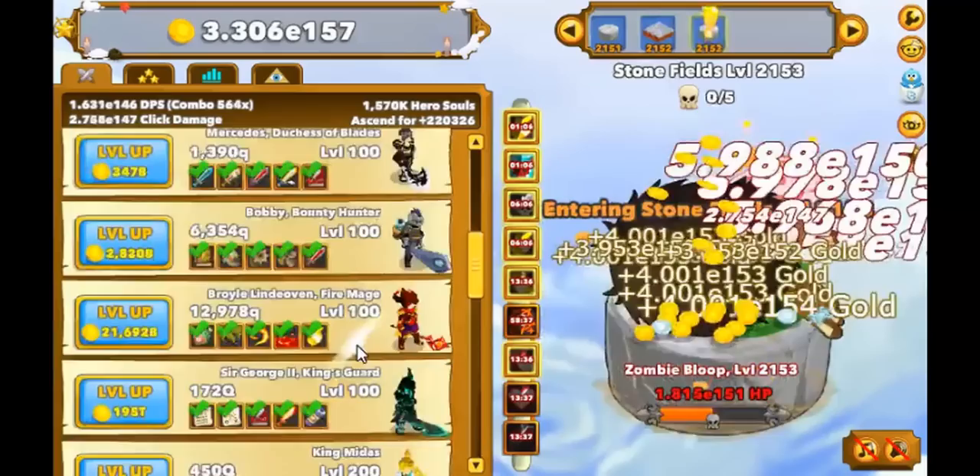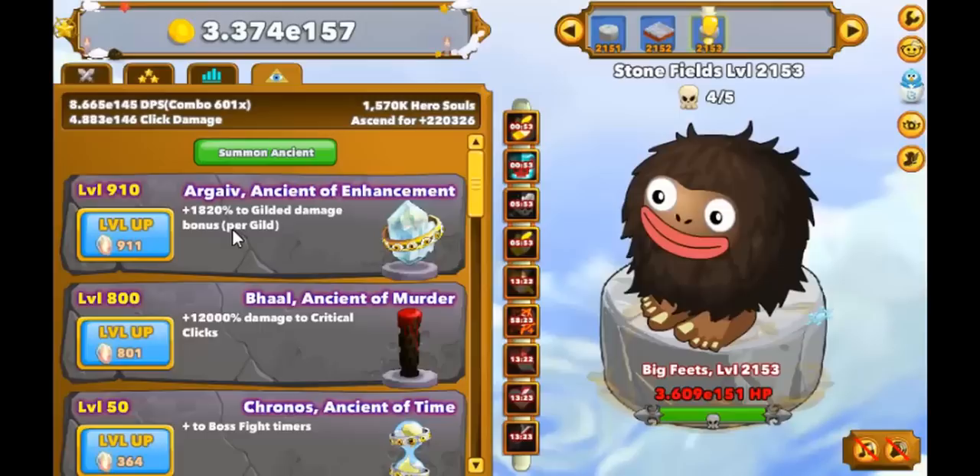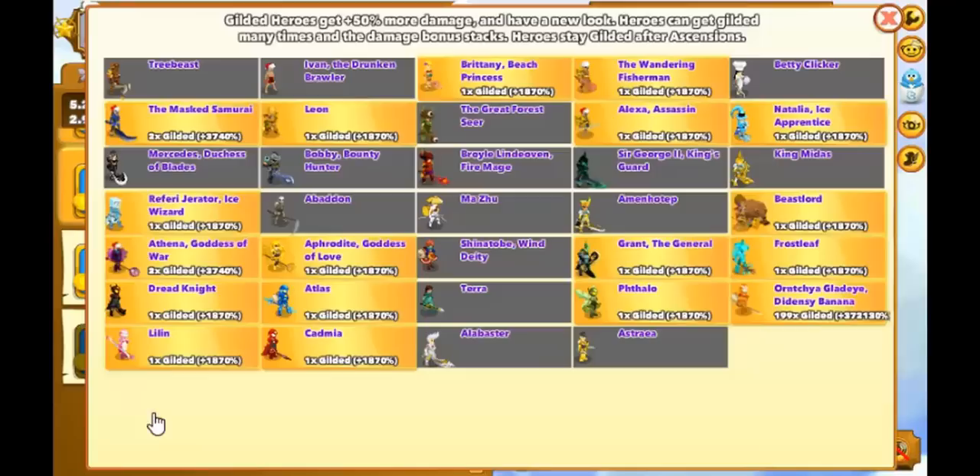Each guild adds 50% base DPS to the hero, but with the Archive Ancient you can upgrade it to insane DPS levels. I personally have 900 levels in this ancient, resulting in an 1800% increase for each guild, which is pretty awesome. And as you can see here, I have almost 200 guilds on my main upgrading hero, the banana guy, resulting in a 370,000% DPS increase.